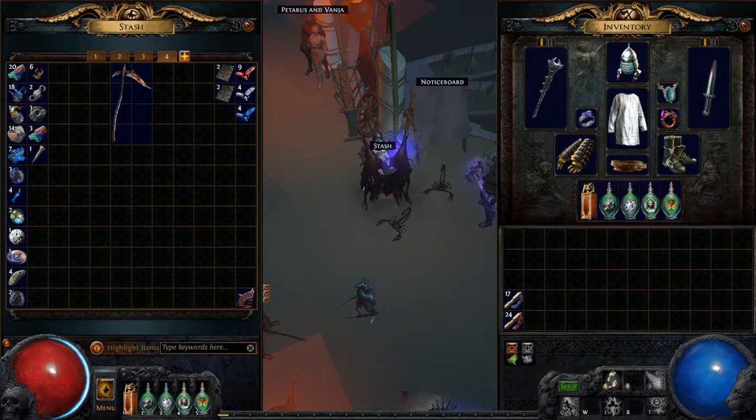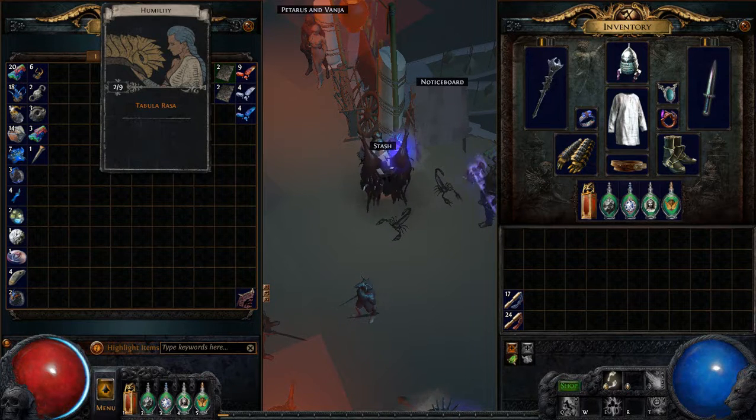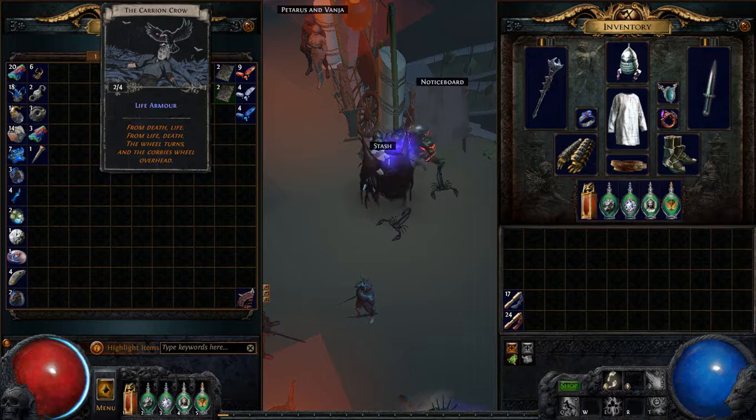I found several divination cards. These two humility cards are going for one chaos each at the moment. And these carry-on crow cards are worthless.